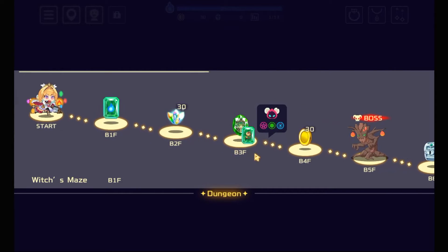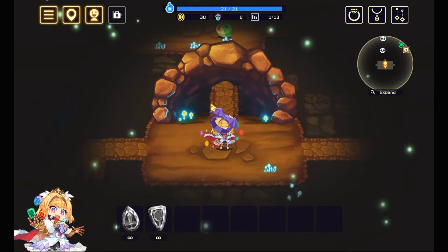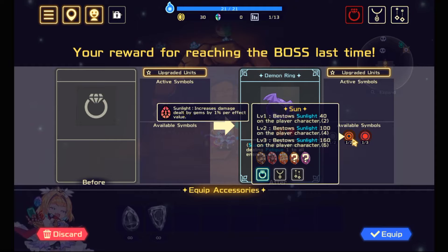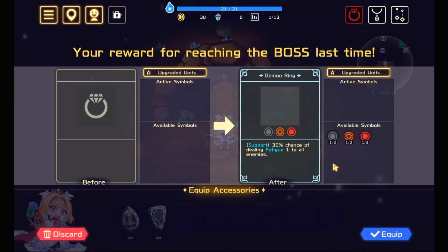I'm not really recognizing anything. We're getting a rare before the boss — that's actually gonna be helpful. We're getting red and sun. Let's try to get a burn team, maybe? I don't think I have very many fire characters available.